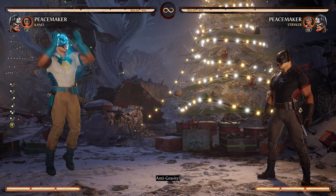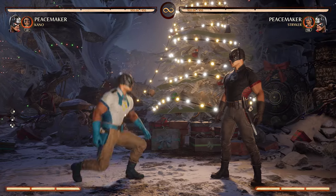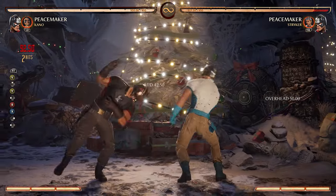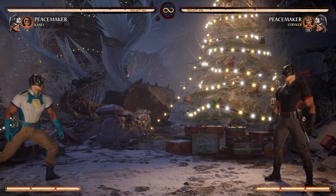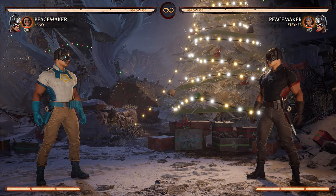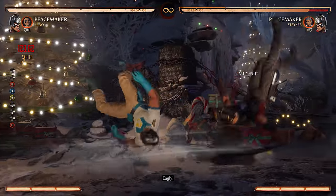His teleport is useful to catch opponents who are zoning — you hold up and cancel it, then come down with a jump punch or jump kick. The meter burn version lets you come down with a slam, punch, or kick. Anti-gravity is a good way to stop zoning if someone's trying to zone you out. For Eagerly: down-forward-four is the low Eagerly and down-back-four is the mid Eagerly. Use down-back-four for pressure and safety; use the low Eagerly when you've punished your opponent to get the combo.